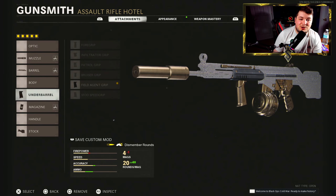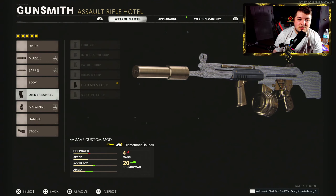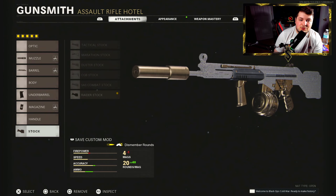Little to no recoil because we're also using the Field Agent Grip for vertical and horizontal recoil control. Down to the stock, we have the Raider for the most sprint-to-fire speed, along with 40% added to our aim walking movement speed. This class setup may seem a little weird — adding damage with the Task Force and taking it away with the magazine — but I promise you need to give it a try. Don't judge a book by its cover.